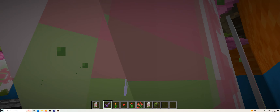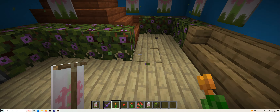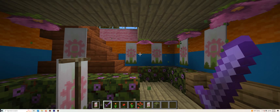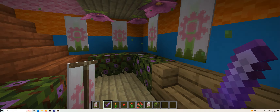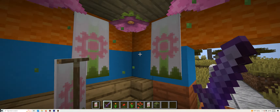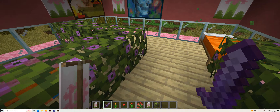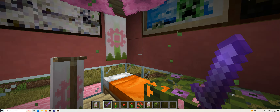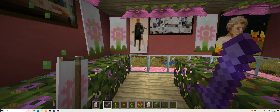Prior to the 2017 corruption, this house right here was never here. As you can clearly notice, this is how it looks — and it truly does look absolutely beautiful. That is basically it for the downstairs. Going upstairs, on the other hand, we've got so much more decoration, and it looks very, very beautiful.